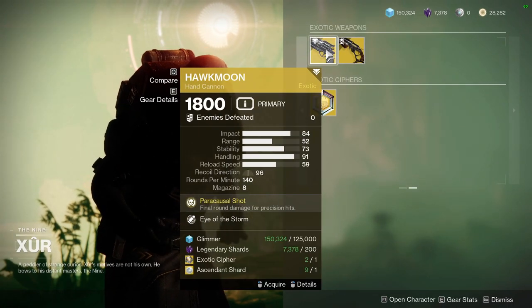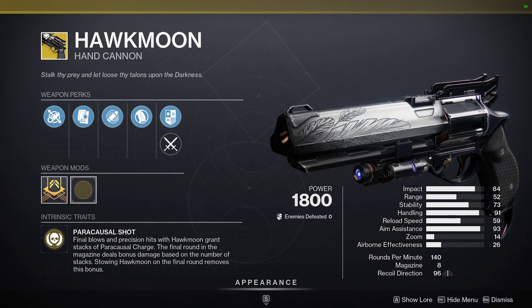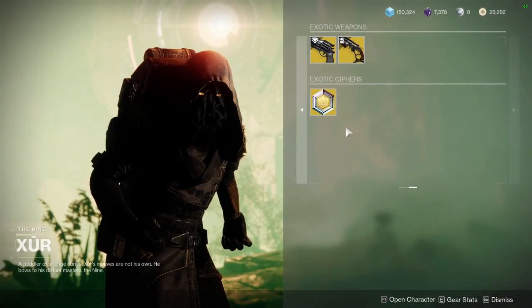As for the exotics, we have Hawkmoon with Eye of the Storm. I kind of want to pick this up because I'm growing accustomed to Eye of the Storm. The only reason I'm liking it now is because of Exalted Truth — I have one with Killing Wind and Eye of the Storm and I've been really enjoying it, but I still hate perks that proc when your health is already low.